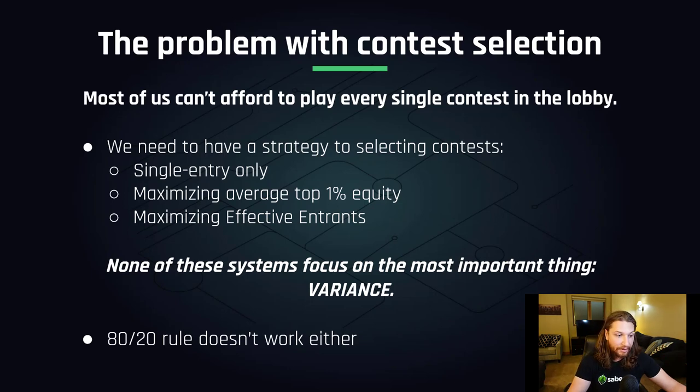These systems ignore the massive swings of variance in DFS — they're too focused on what works in theory rather than what it takes to be profitable in practice. The old-school 80% cash, 20% GPP strategy attempted to take into account variance by combining lower variance cash games with higher variance GPPs, but this system only worked when DFS was a much easier game to beat. Cash games are really no longer a consistent or reliable form of income. And all of these different frameworks were really just hypotheses because nobody did any work to actually test if they were right.